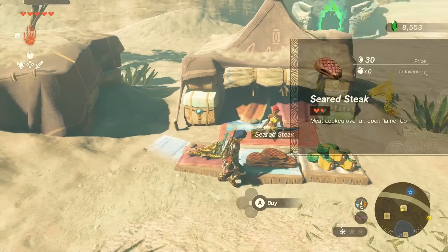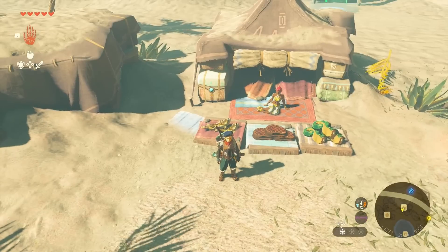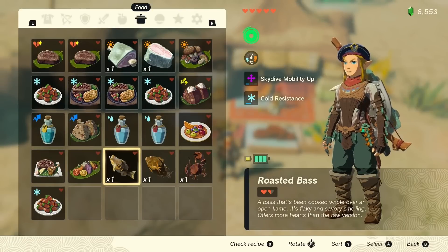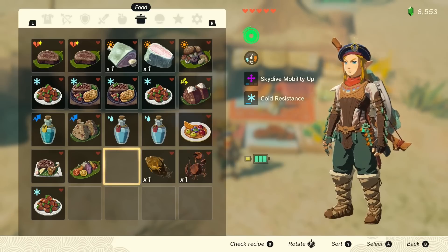First thing you need to do is make sure you don't have any of the seared steak or the roasted bass in your food tab. So here we've got the roasted bass so we'll just eat this, get rid of it, and we have no seared steak.